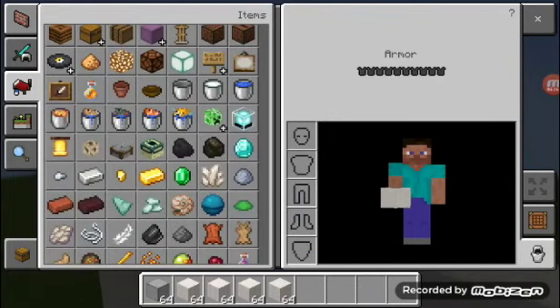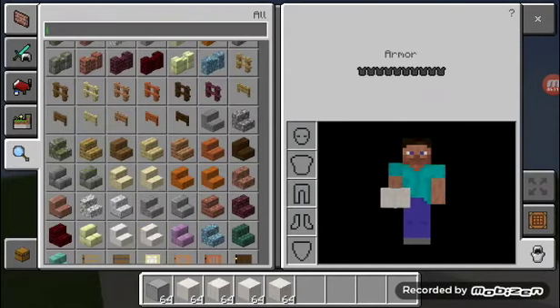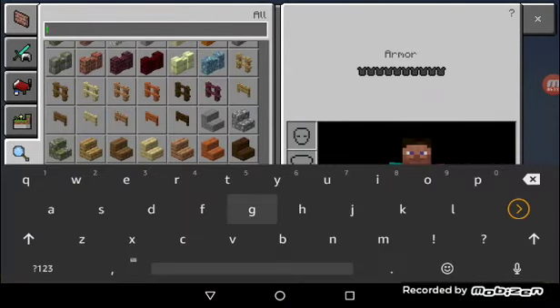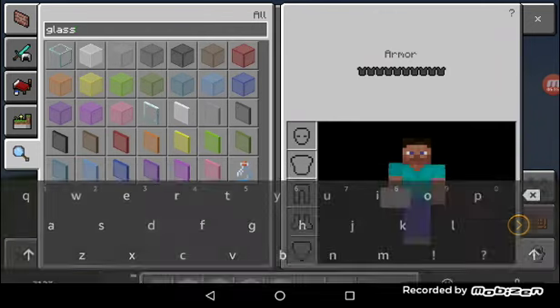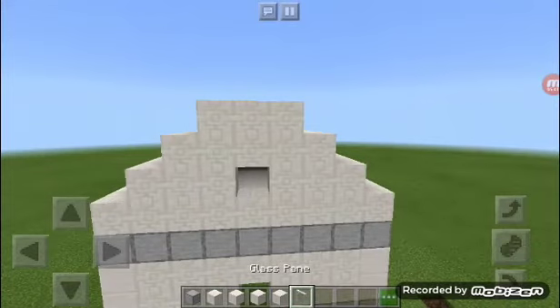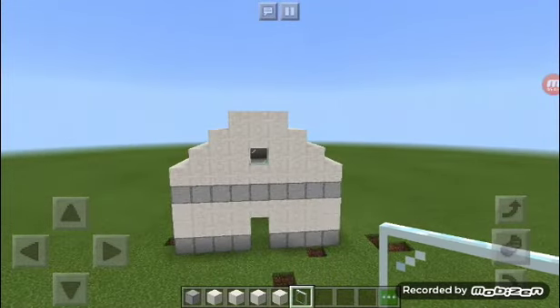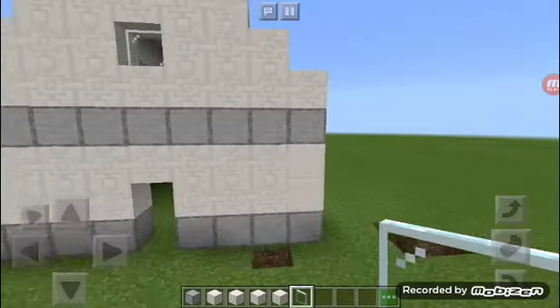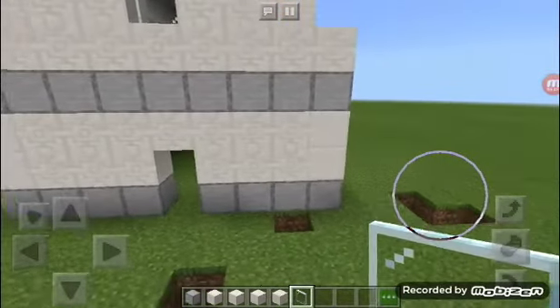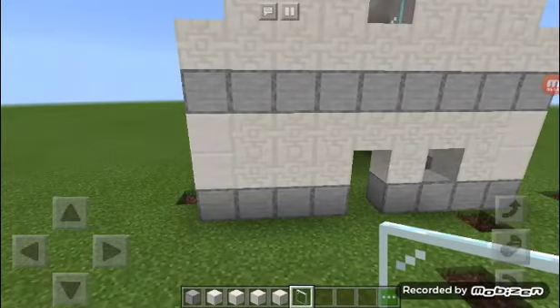What you're going to need for this is glass — just type in glass pane and get a glass pane. We want to add some windows. You can add windows whenever and wherever you want.